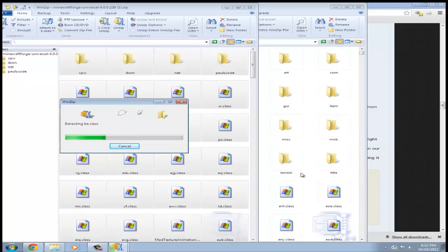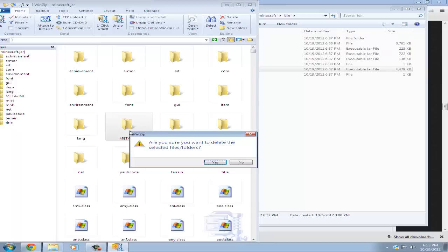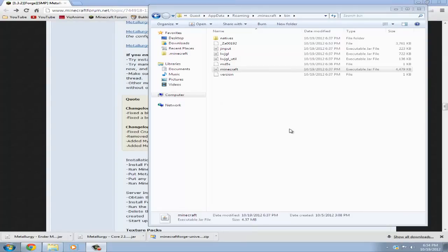It might take a few seconds depending on how fast your computer is. There's a lot of stuff in this Minecraft Forge. After that is done extracting, you're just going to want to find the META-INF folder and delete it by pressing the Delete key on your keyboard. If it asks, make sure to say yes. After that, you can close your minecraft.jar — you're done with that.